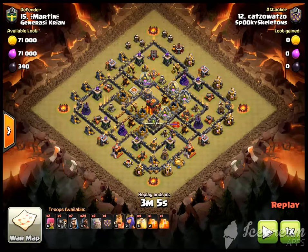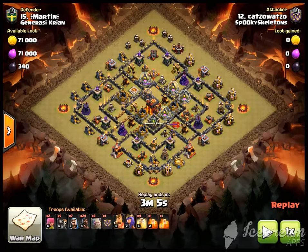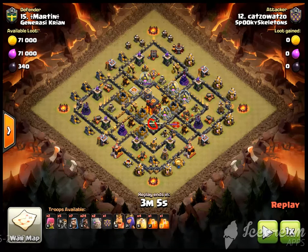I want to first start off with some base identification and why this is such a great base to use Hogs, and what you should be identifying. Must-kill targets start off with the Clan Castle Troops, the Archer Queen, and any double bomb spots or bomb towers are big.